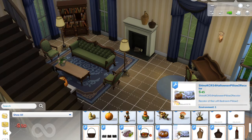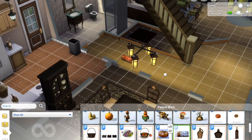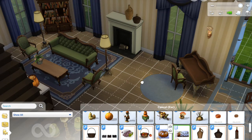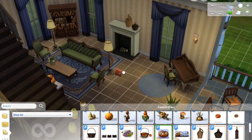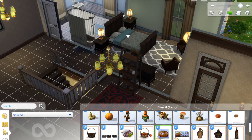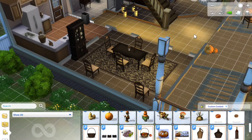We also have some fall-type pillows. What I like about pillows is you can usually just place them on anything. I have a ton of pillows in my game, though I don't always use them because if I use a house later and don't have that CC it won't look right. These have little pumpkins on them — labeled Halloween but more of a fall vibe. Unfortunately they're not placing on the couch right now; maybe with move objects on they'd work better, but we're going to skip the pillows for now.